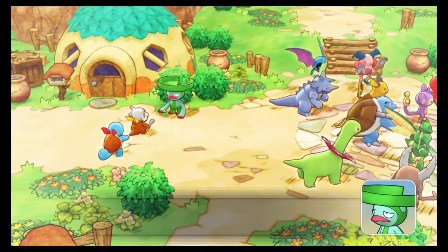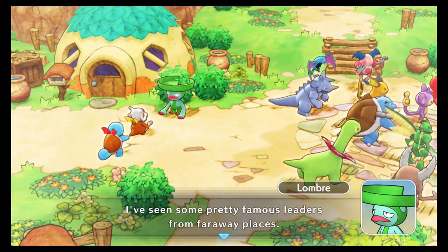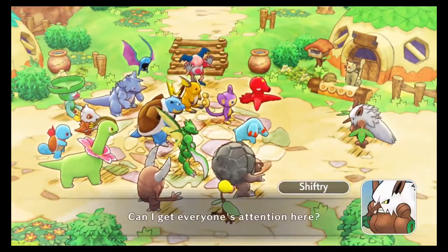Wow, look at all the Pokemon! Looks like they sent out a lot of rescue teams for help. I've seen some pretty famous leaders from far away places. That's Shiftry — I wonder what he's planning to do with all these rescue teams. Look at that — a Blastoise, a Rhydon, a Golem!